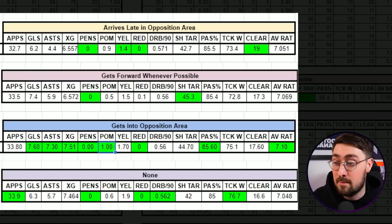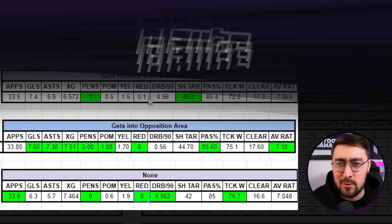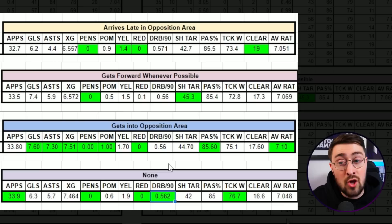'Gets into opposition area' also had the highest XG at 7.51. Penalties were zero across all conditions — Naby Keita couldn't wrestle the ball off Mohamed Salah. He had the most player of the match awards with 'gets into opposition area' at an average of 1.0, versus 0.9, 0.5, and 0.6 for the others. For yellow cards, he had the fewest with 'arrives late in opposition area.' For red cards, 'arrives late,' 'gets into opposition area,' and no traits all had zero; the one red card across all 40 simulations came with 'gets forward whenever possible.' For dribbles per 90, he dribbled the most with no traits — more focused on on-the-ball play rather than off-ball movement.